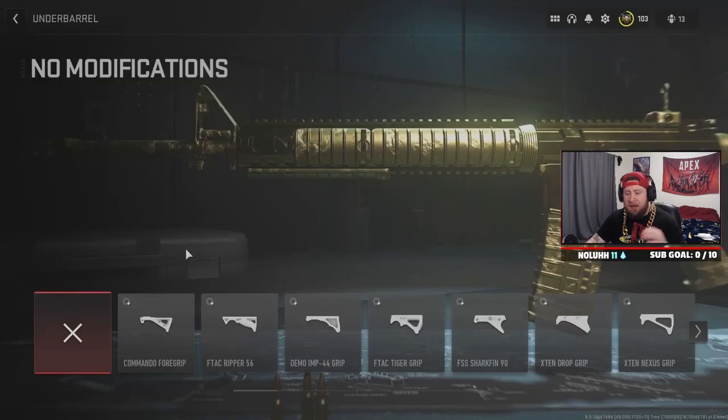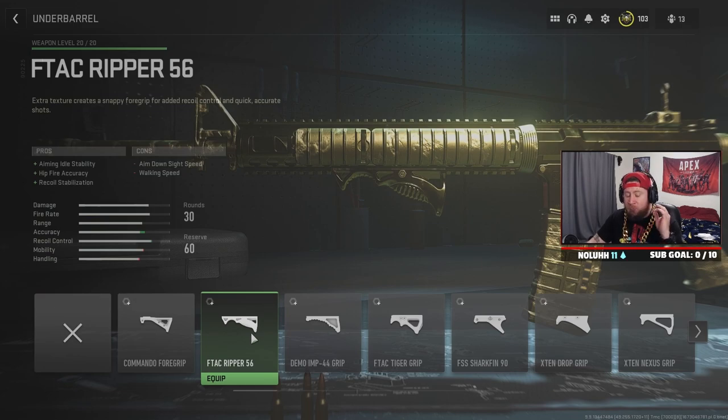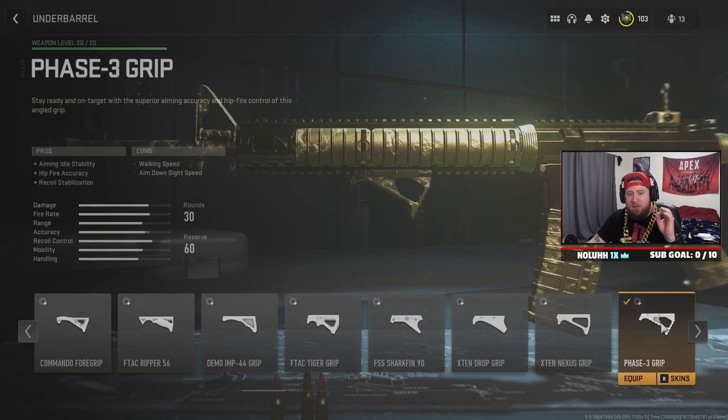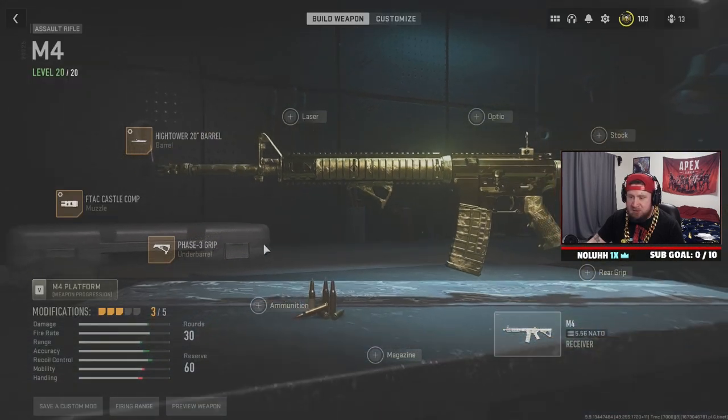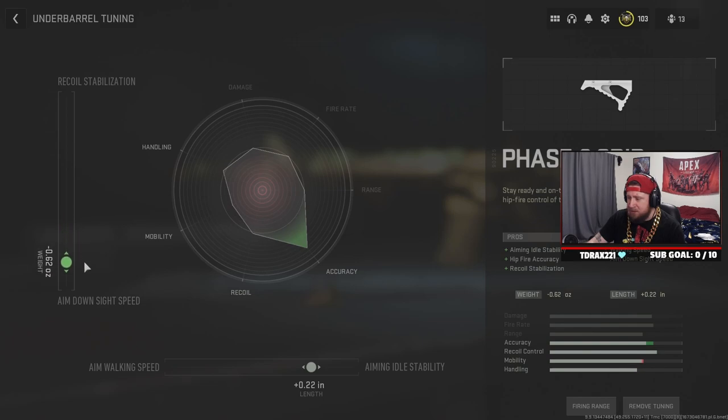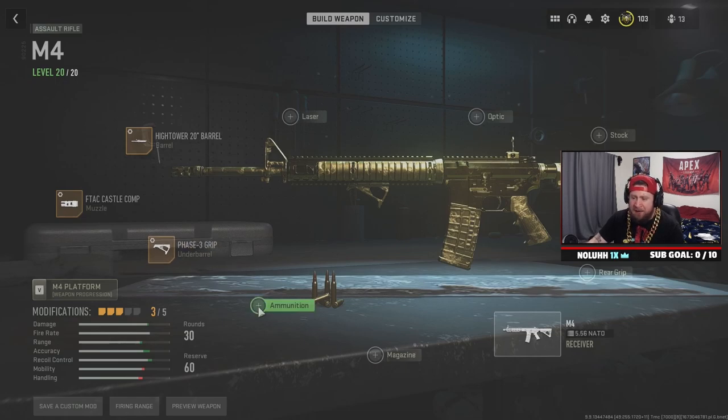For the underbarrel there's some controversy — I've been going back and forth but I really like the Phase-3 Grip for its aiming idle stability, hip fire, and recoil stabilization bonuses. In tuning, I bump aiming idle up to about plus 22. For ADS we max it out before diminishing returns — the reason we max this one is because the penalty isn't too severe and we want as much accuracy as possible. We're skipping ammunition and magazine slots and going straight to the rear grip.